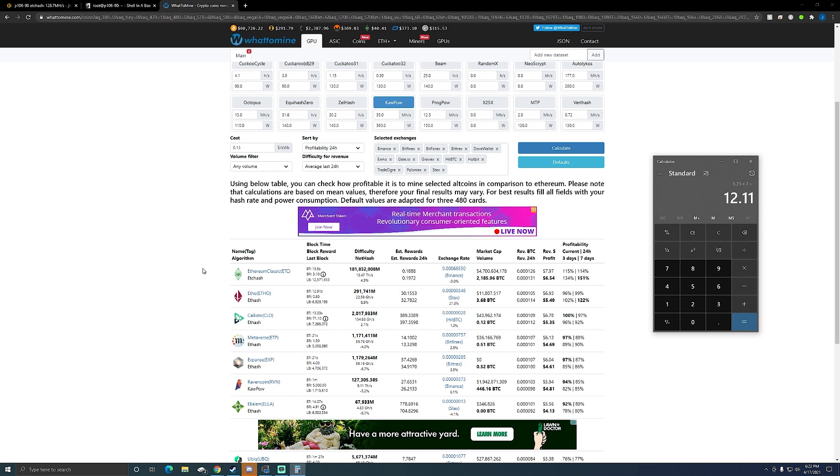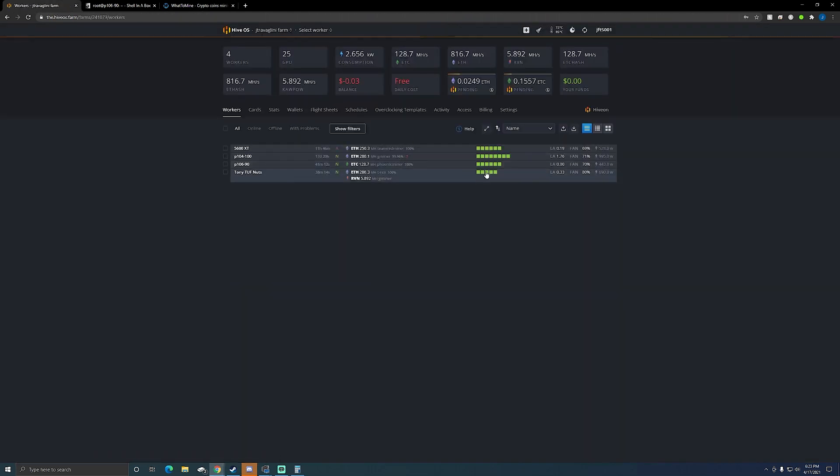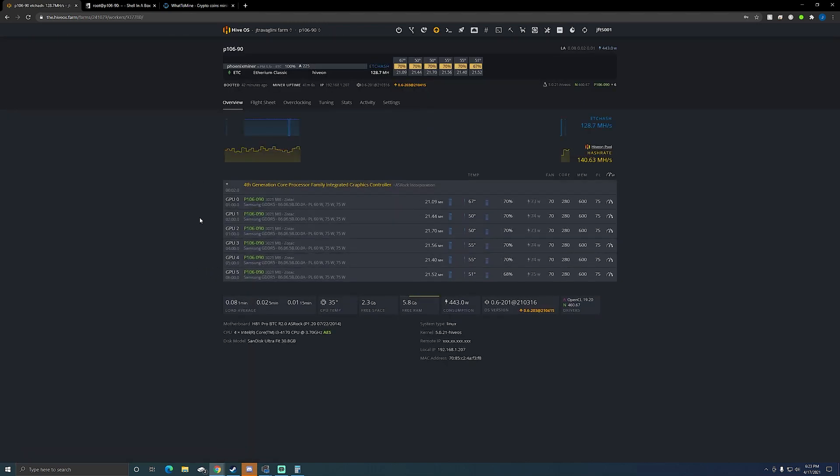If Ethereum Classic stays higher than 40 dollars I plan on leaving the rig on ETC. I'll leave it on ETC for at least a week and see how it goes. In my Hive farm I get the payout and everything. I do still have my one GPU on Ravencoin — I haven't benchmarked my 1050 Ti on Ethereum Classic yet. I might save that for another video, create a different flight sheet, and see how it does.